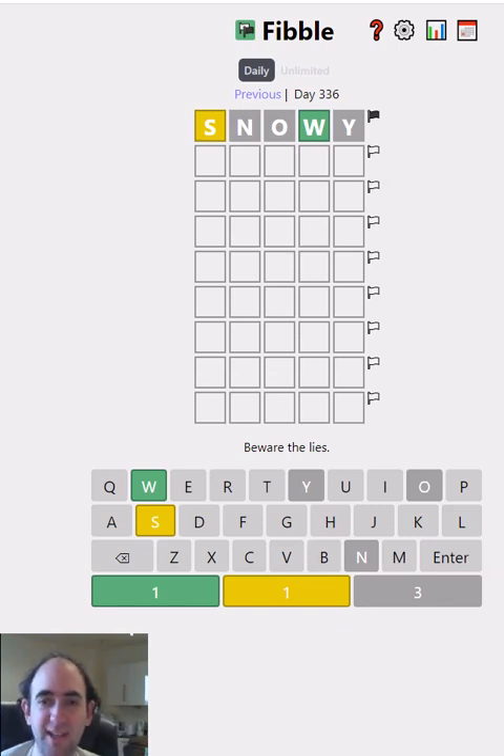So let's guess a word with an S, but not a W, O, N or Y. Something like prism.